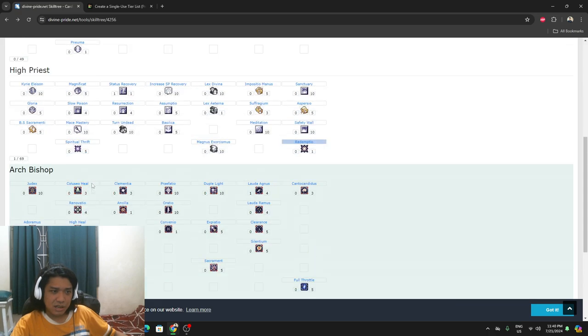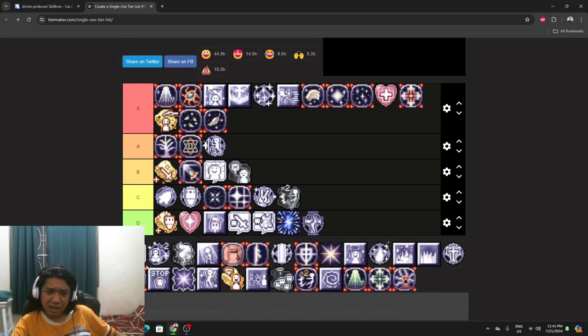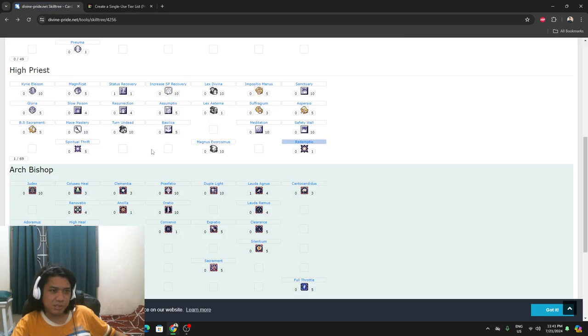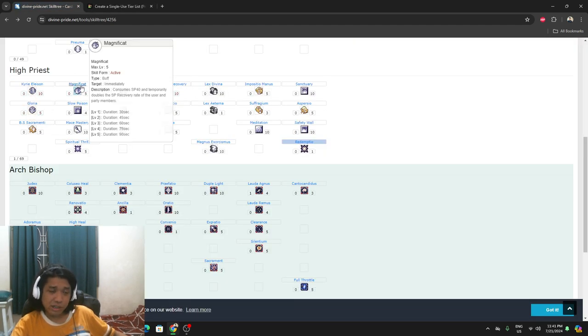Mace Mastery — for battle Priests. It enhances attack with mace-class weapons — at level 10 you get damage plus 38 and critical plus 10. Not meta, but not useless for battle Priests. C class.